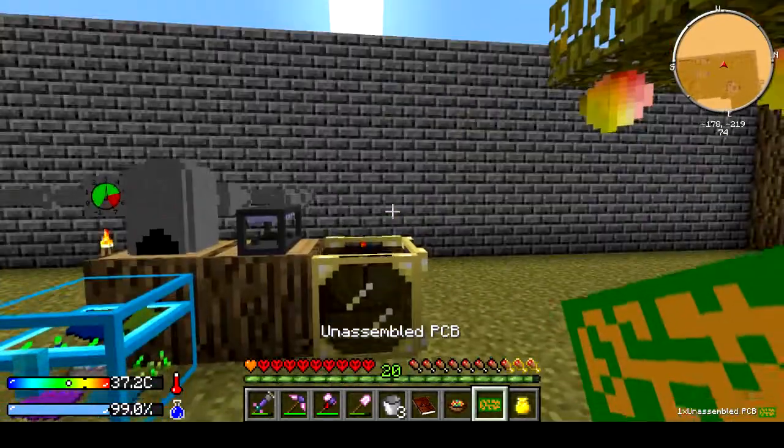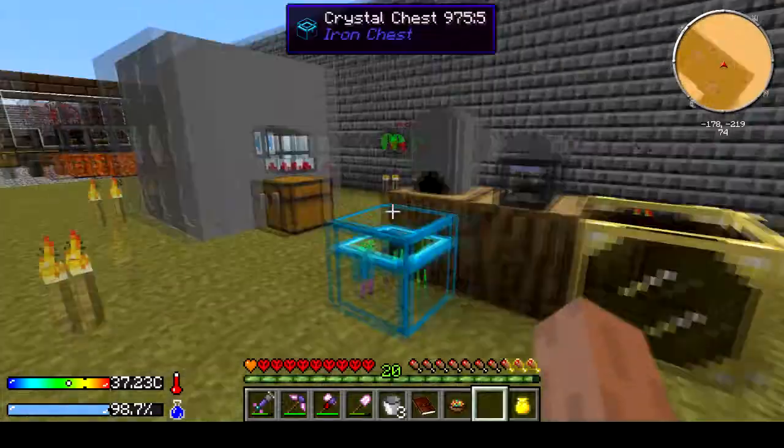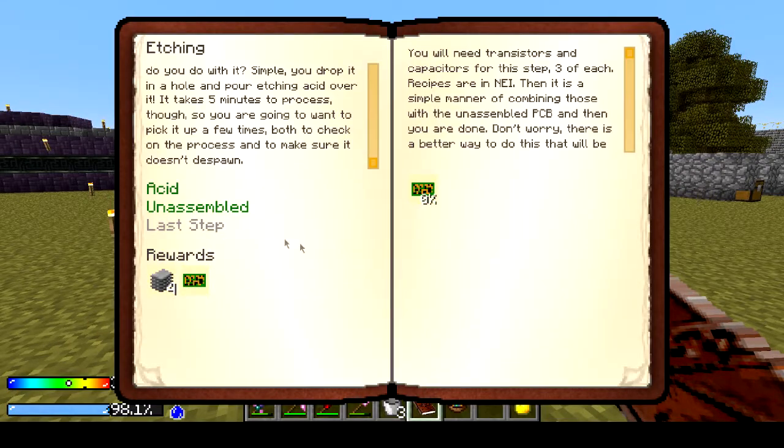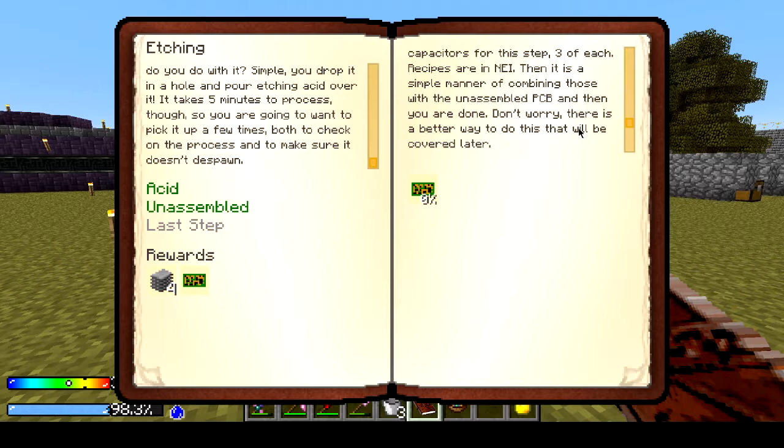We just got it — I actually watched it pop — and now we have our PCB! The last step: you will need transistors and capacitors for this step, three of each. The recipes are in NEI. Then it is a simple matter of combining those with the unassembled PCB and then you are done. Don't worry, there is a better way to do this that will be covered later.